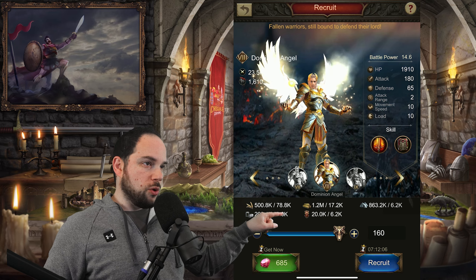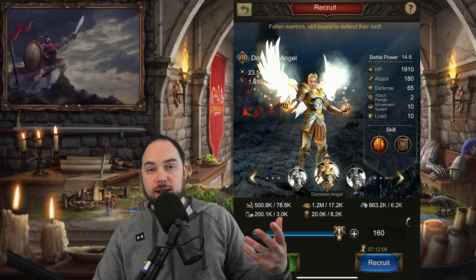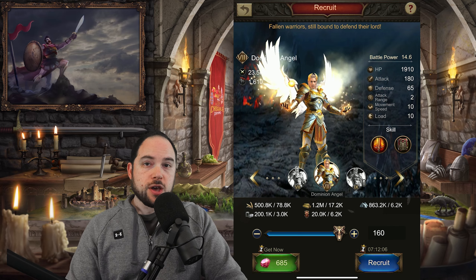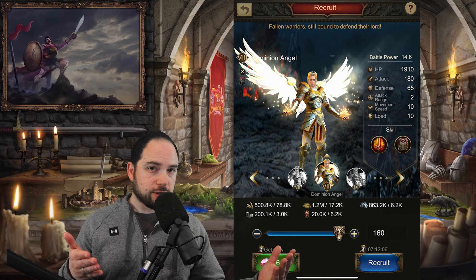You can see that extra resource right over here — that is the Guardian Force. I have only 20k of it at the moment. It is one of the critical ingredients for training up some of these Angels. You can also upgrade your lower tier Angels to higher tier Angels.